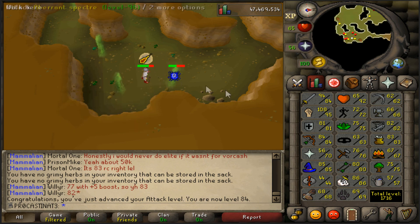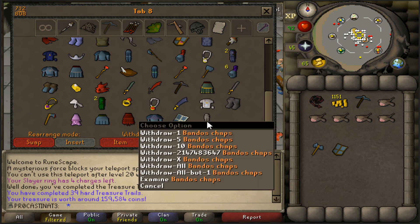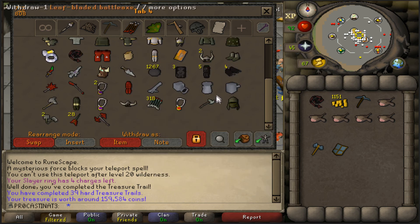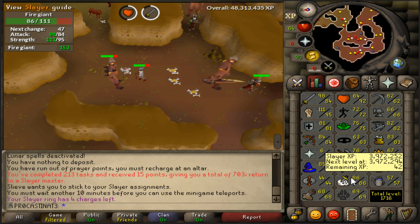We got Bandos chaps - that's actually pretty nice. I think that's my only Bandos item now. Not only is that my first Bandos item, it is also my first god dragonhide chaps, which I had been wanting for quite a while. Even though I have Karil's, I'll probably still find use for god dragonhide chaps at some point.